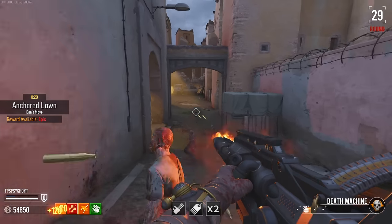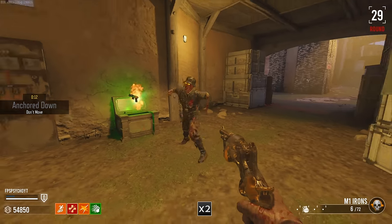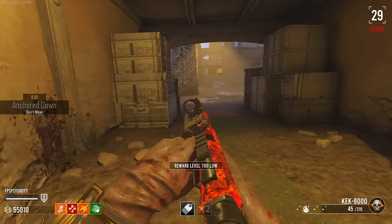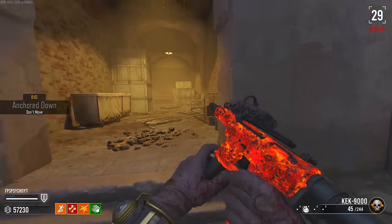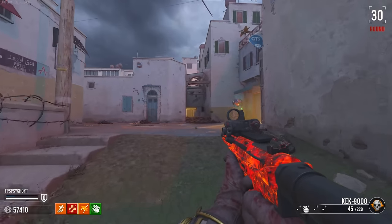You can run and sprint with the death machine! Let me guess — M1 Irons? No, it's not, it's that Kek gun again. I'll take it because it's a pack-a-punched gun. Is that round 30? Not quite. There we go — round 30! Not bad.